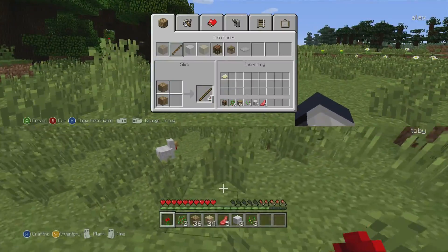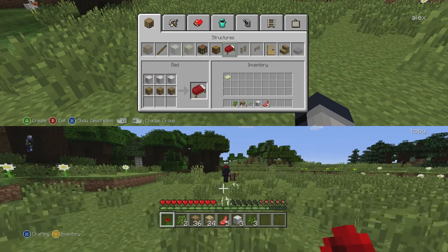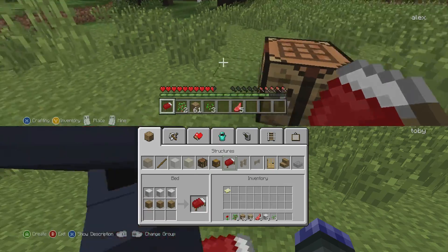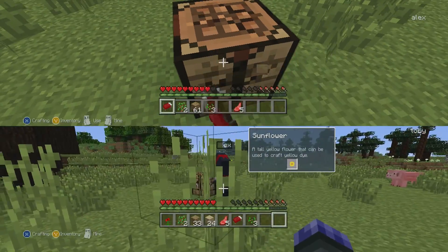Let's go. The first thing I need is a bed. Let's craft some beds quick. Bed. Bed. Where are beds? Craft a bed — I'll scoop this up. And we'll continue going.